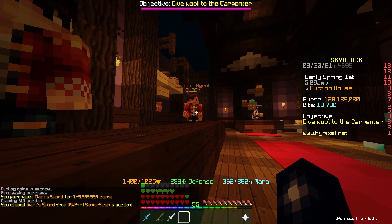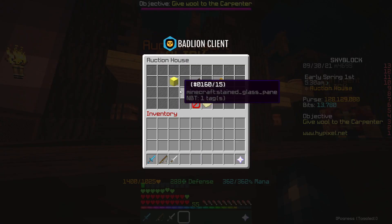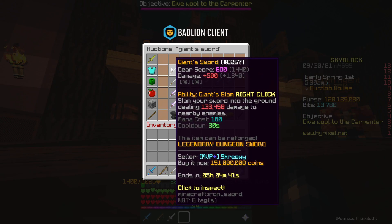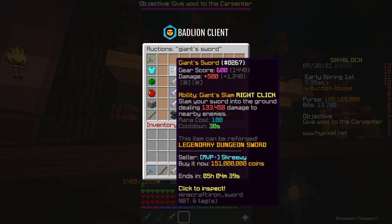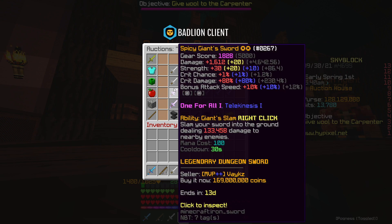We've just picked up this giant sword for 150 million, but I've got a plan. If we look at the market at the moment for giant swords, the cheapest one is 151 million. The cheapest one with One for All is 169 million - granted it's got hot potato books on it and it's two stars, so without the hot potato books that's probably worth like 167 or 168 million.